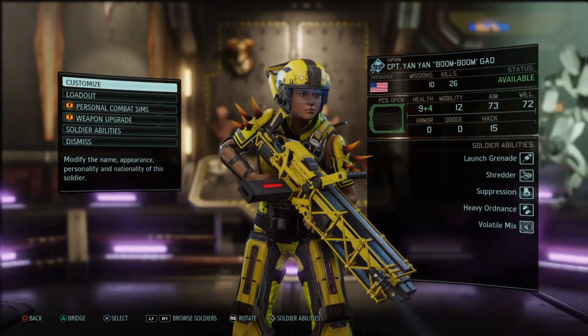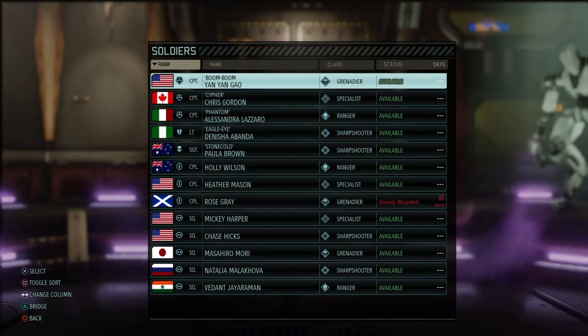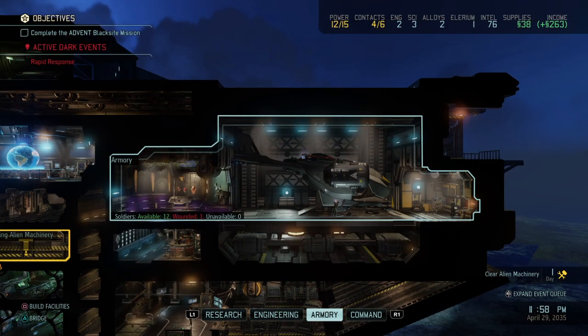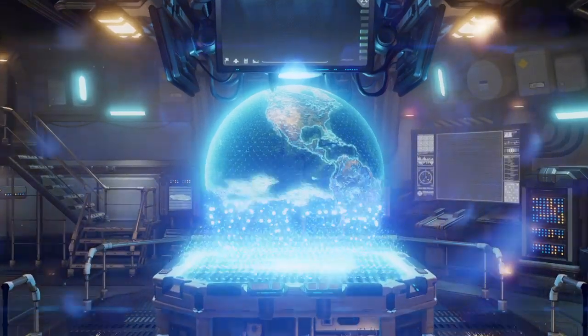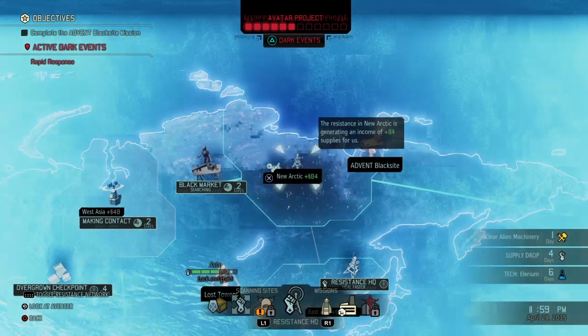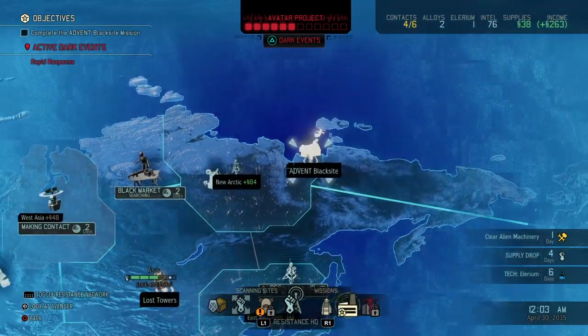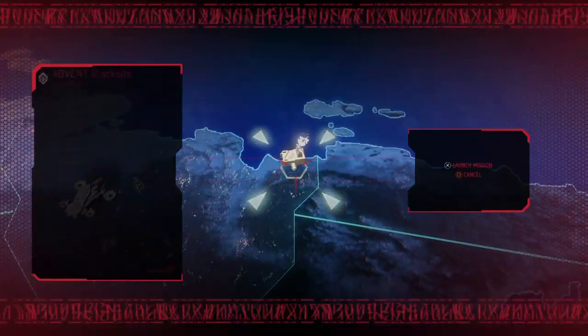So right now we are well and ready to take on the black site. They have rapid response, so let's go do the black site — let's carry the fight to the enemy. Reward is 125 supplies.